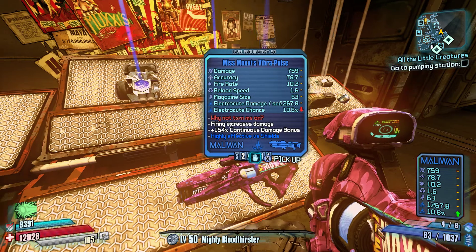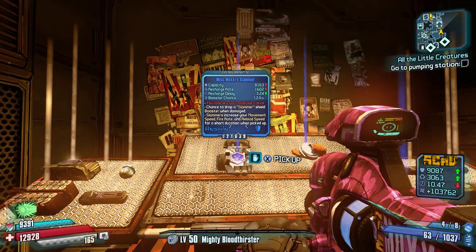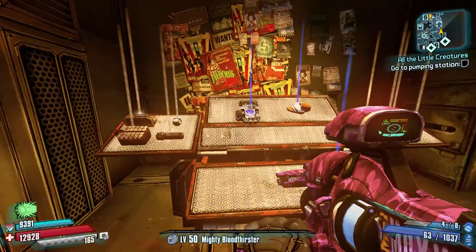Level 50 Miss Moxie's Vibra Pulse. Level 50 Kiss of Death. Level 50 Miss Moxie's Slammer. And that's how you do that.